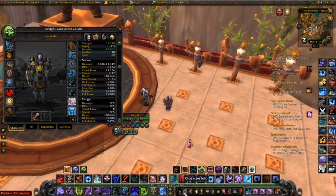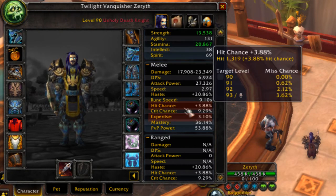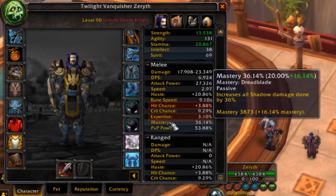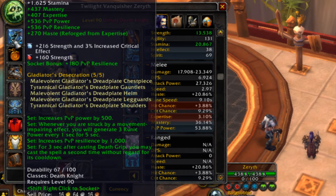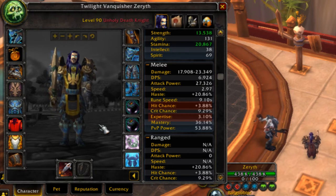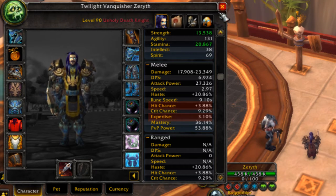Now moving on to gear management and reforging. Your primary stats to get first are hit and expertise. The hit cap for PvP is three percent and the expertise cap is also three percent. Once those are capped, you want to reforge into either haste or mastery — I prefer mastery as my primary stat but haste is just as good. For example, if I'm expertise capped I'll reforge expertise to haste since mastery is already there, or reforge hit to mastery. Once you're balanced you'll notice more damage output and a faster global cooldown.